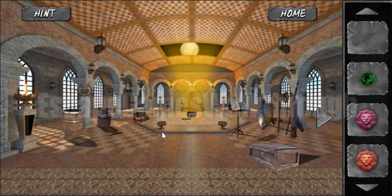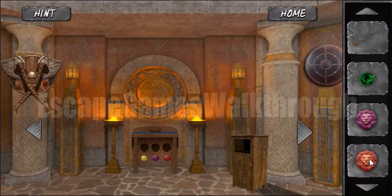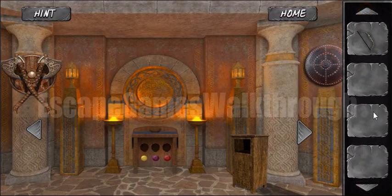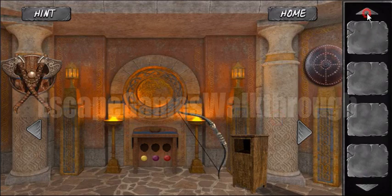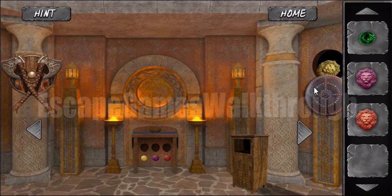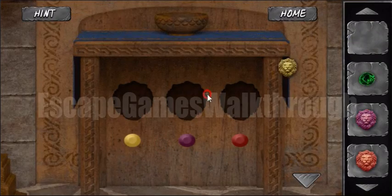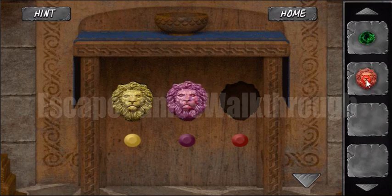We fire the bow, and a lock opens — we've got an arrow. Now we have an arrow and a bow, so let's shoot the target. And here's the third lion face. Let's place them all into their slots.